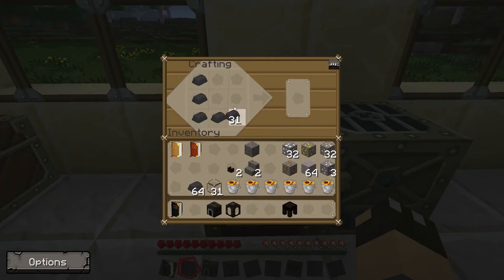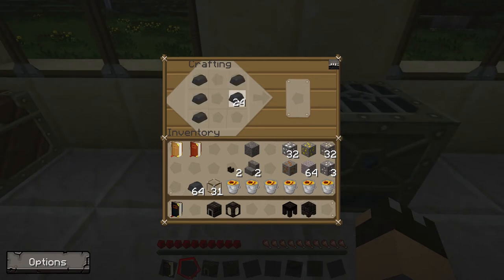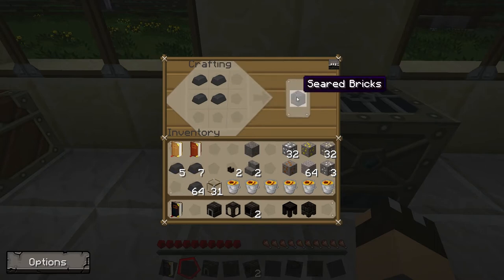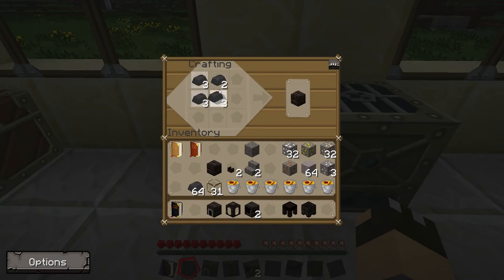If we make a U shape — the opposite to the casting table — that gives us a casting basin, and I'm definitely going to need one of those. We're also going to make two drains, which are made by going two rows down either side. With the rest we want to make seared bricks: putting four seared bricks in a crafting table gives us a stack of seared bricks, and I want as many of those as I can make.